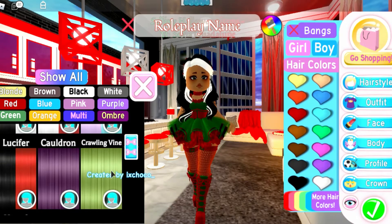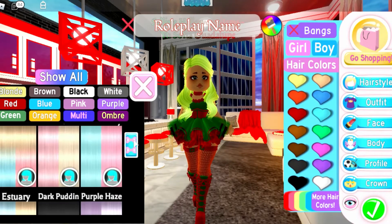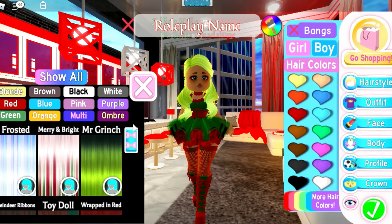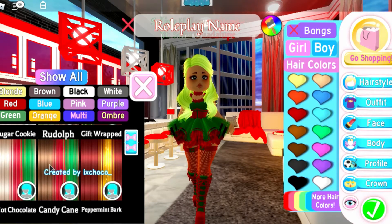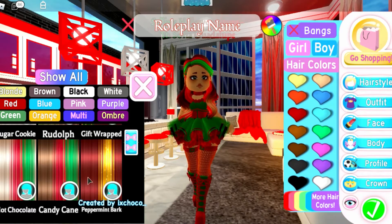Okay, there are more — Lufusser, it wasn't here last time. Cauldron. And Crawling Vine. Okay, I think I got them all — those are all of the hair colors. I'm gonna be wearing Rudolph because it's green and brown, my hair is actually brown, and it has red — my outfit's red. Okay, so we're done with that.